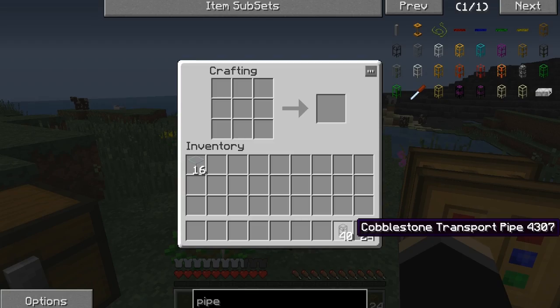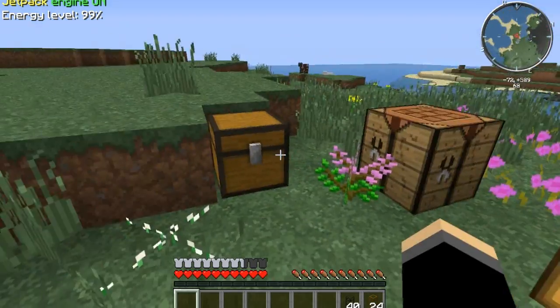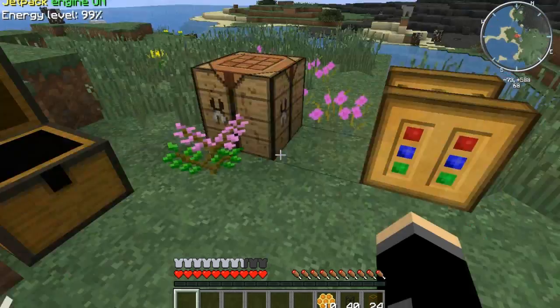These are transport pipes that you can use for transferring items, but in order to transfer liquid we need to waterproof those, and for that we need honeycomb.